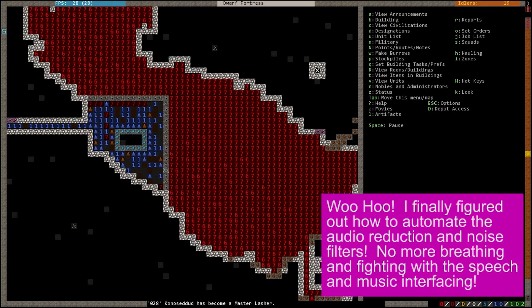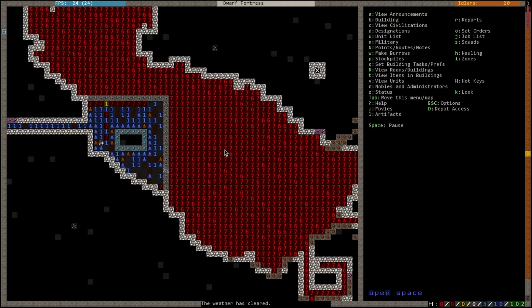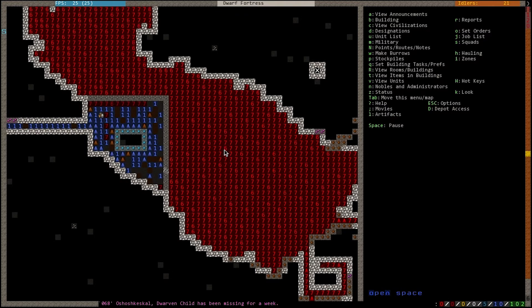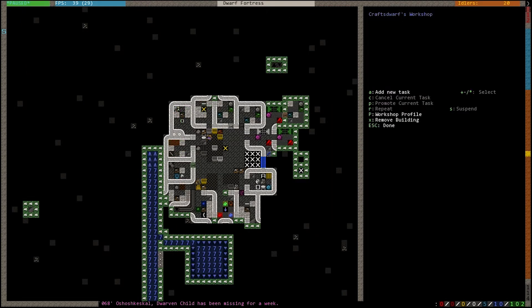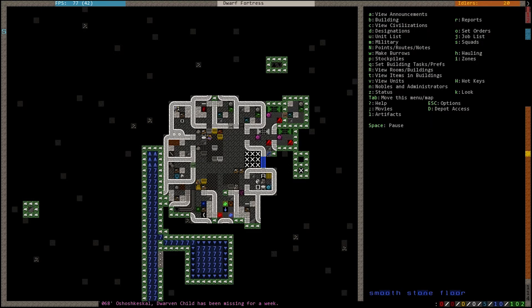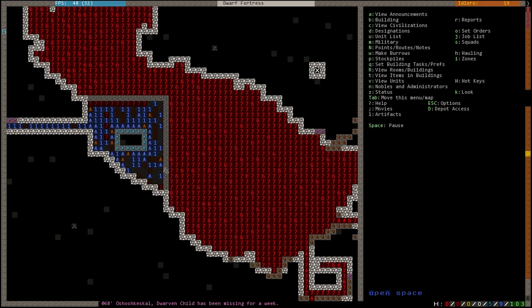Welcome back to Furnace Clans. Excavation continues down in the adamantium spire — we're still working through the second layer. I left out this blockade because it doesn't directly line up to anything underneath it, so I don't think it's part of the spire, but I'm being overly cautious. Unfortunately when I opened up the surface to clean out some garbage, one of our kids got lost and got stuck up in the grinder.